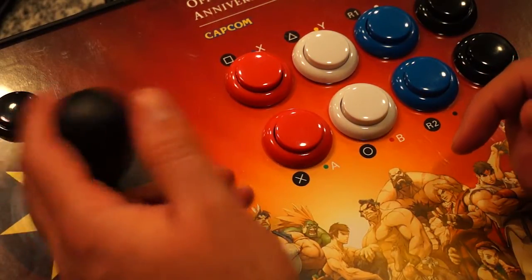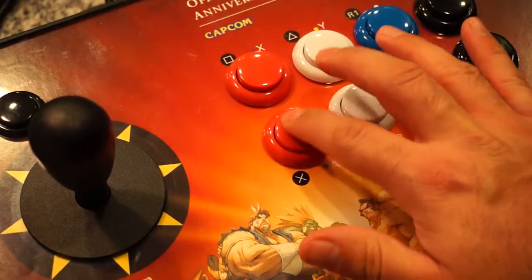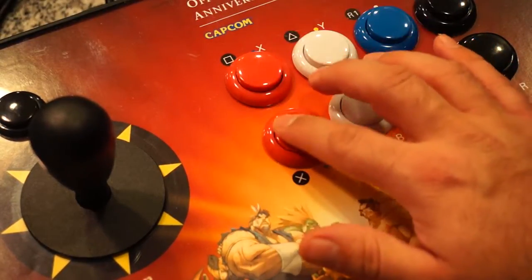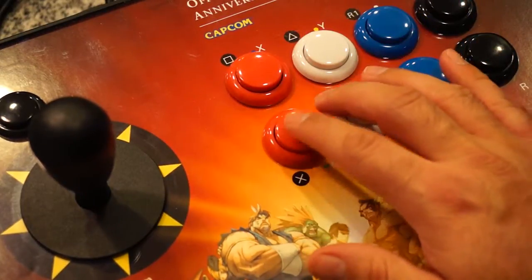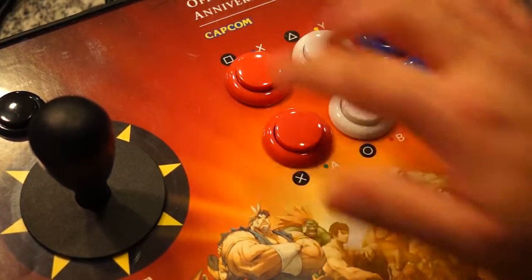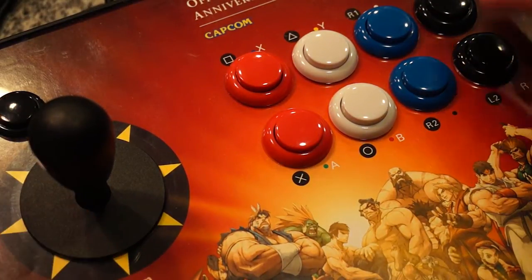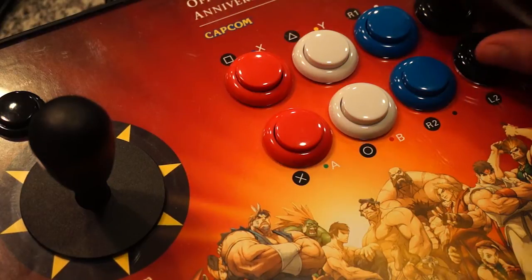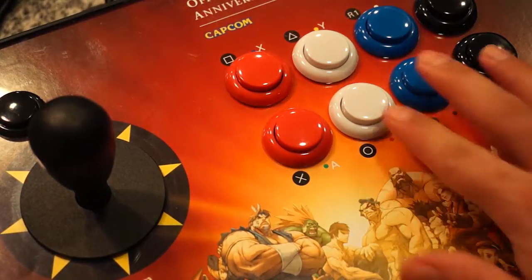It has a bat-style joystick as you can see here. The buttons are clicky — not as fast as some but certainly not slow. I actually had a lot of fun playing with this. Start and select are up here, and you've got L, R, white, black, Y, B, A, and X. Great joystick.